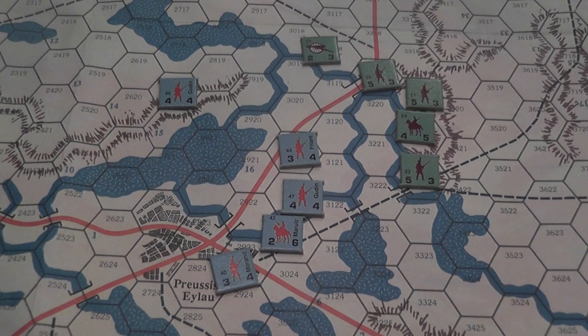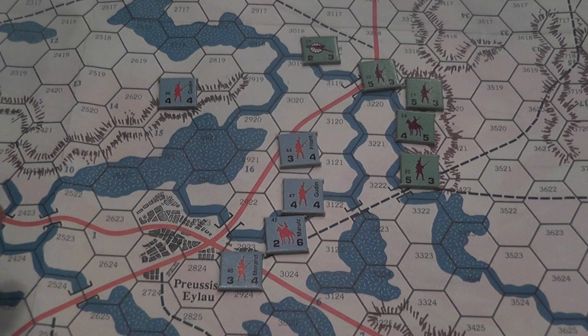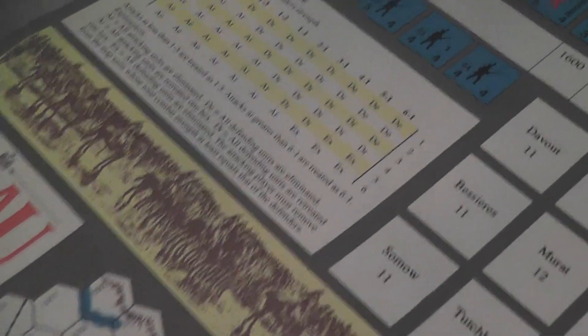You have a bonus for cavalry that manage to charge in a straight line. You have a bonus for combined arms — that is, if you're attacking with artillery, cavalry, and infantry together. Once you're attacking, you can pile up units from several hexes against a defender in a single hex, and you compare the total strength of the attackers with the total strength of the defender. You turn that into a ratio and then check the combat table.